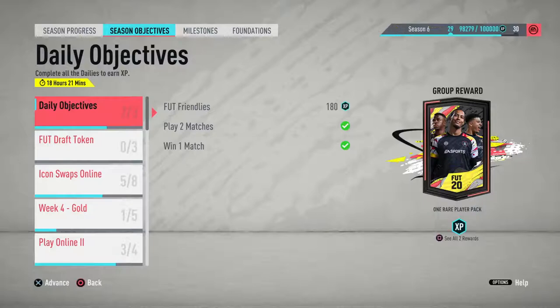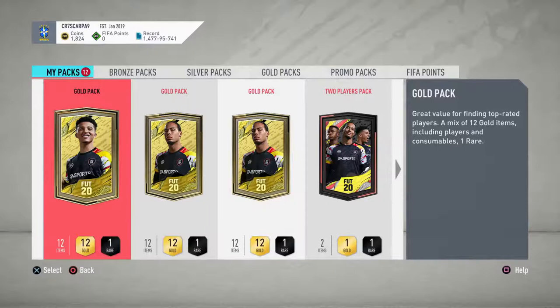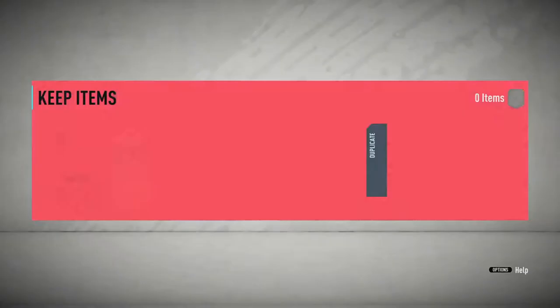To finish off this video, we are going to open all 12 packs. At the moment, Bundesliga Team of the Season is out, and the Liga NOS Team of the Season is out. Are we going to get one? Of course not — but we are going to do our best. Let me know in the comments if you're going to do these players, if they're going to fit straight into your team or just be an SBC player.